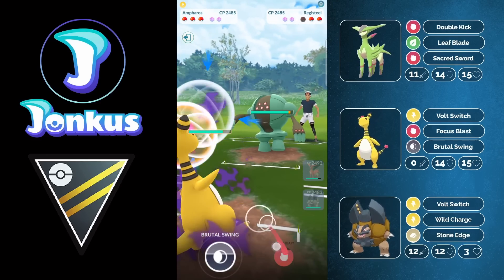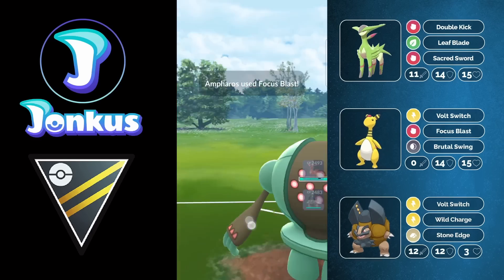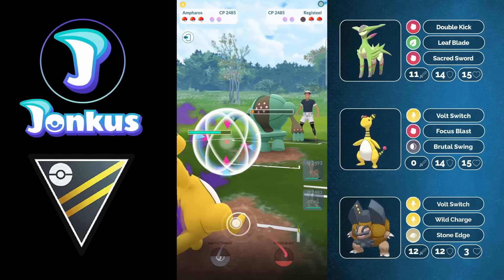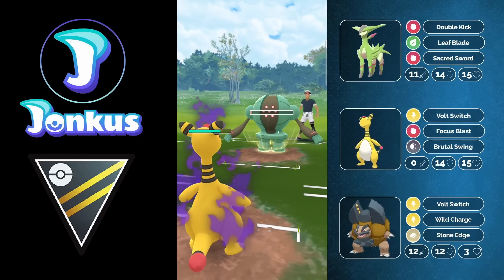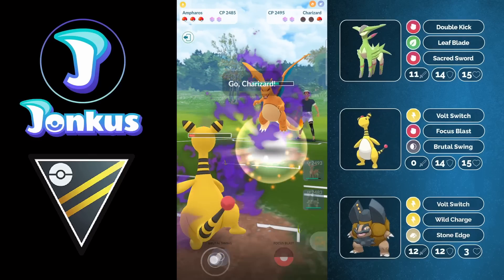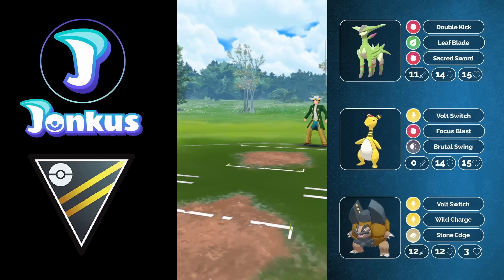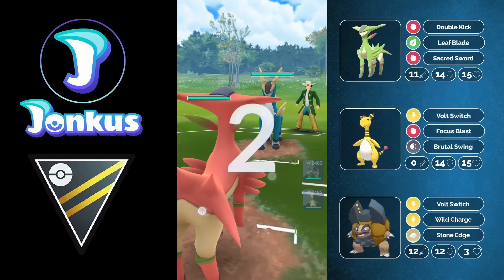I ran the Grass-type move instead, but I think Stone Edge is mainly for Giratina Altered because otherwise this Pokemon can be a little tricky, which I definitely encountered as well. All the games I played with this team are in today's video. This time I didn't have to cut anything out because unlike the earlier video, this team ran really really fast and got wins super super fast.